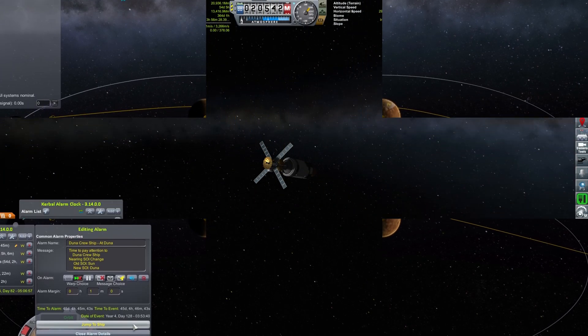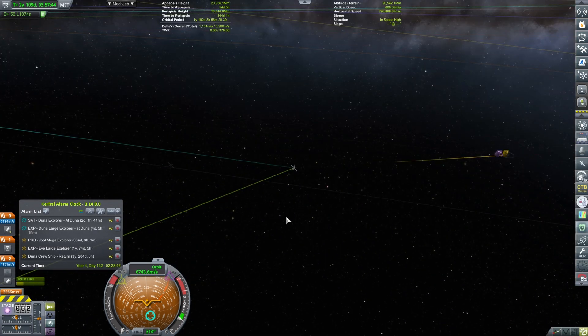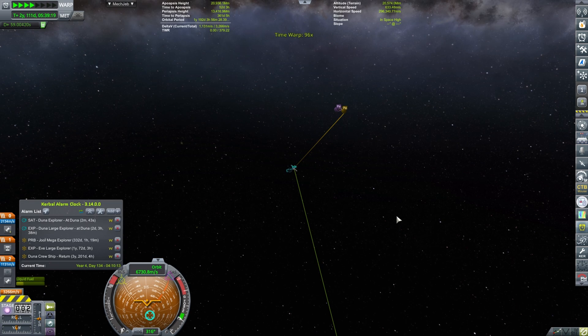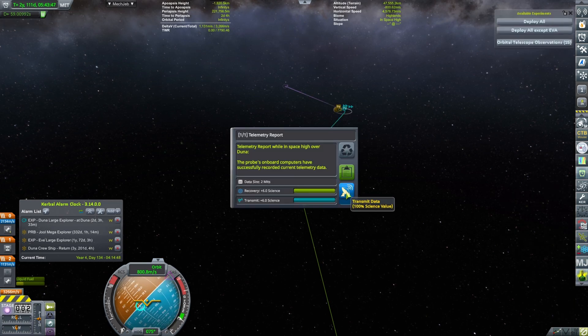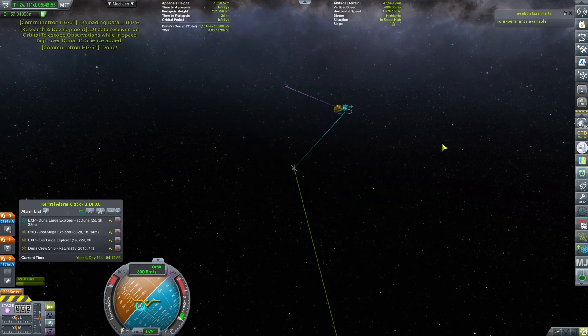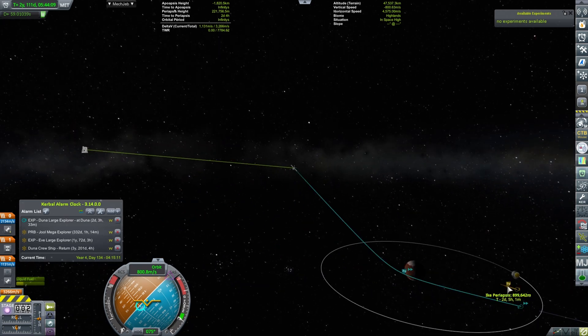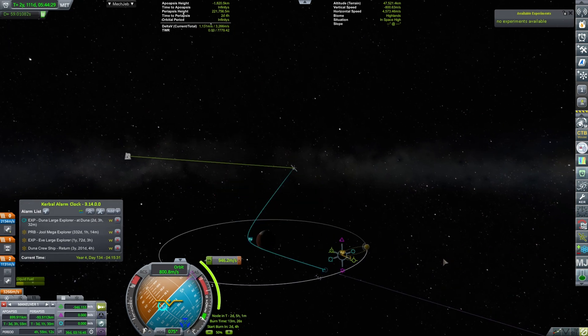Now we have queued the arrival to the Duna Sphere of Influence, which should be the next order of business. I'm just trying to find where Duna is at the moment, and soon enough we will be arriving there. And changing the Sphere of Influence. At this point I'm actually thinking I don't want to do anything at Duna — I want to do things at Ike. So I'm actually going to queue up the maneuver to get us basically in the orbit around Ike. Duna will just do a flyby, and then we go to Ike.